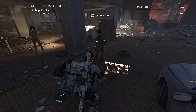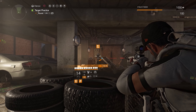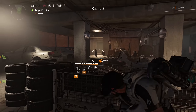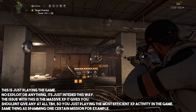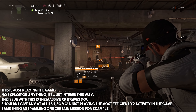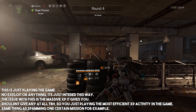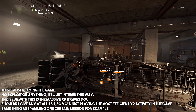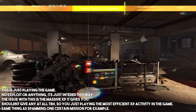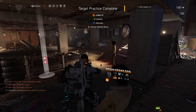Here we are at target practice — just go and talk to him, go into position, and it's time to practice your aim. You just hit them. There are four different rounds. If you fail you can redo it and still get the experience, but I just finish them. The activity itself just gives too much experience — that's why it's so good. We got basically half a rank just from that.